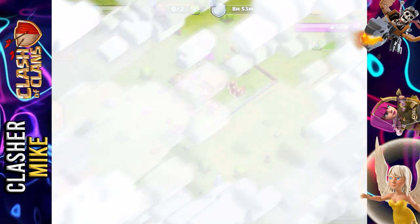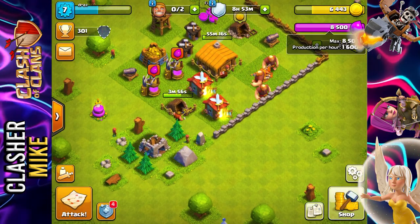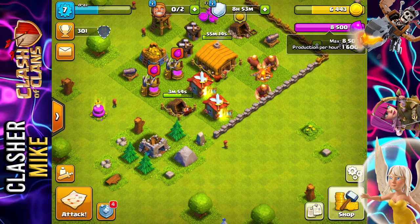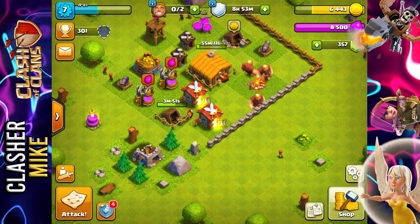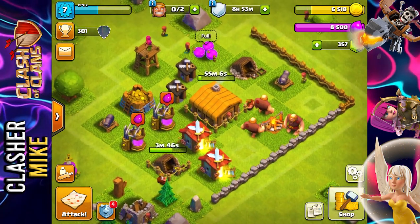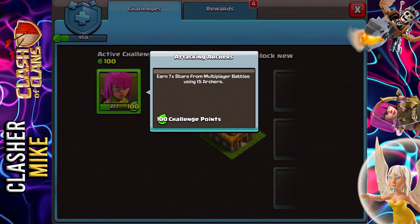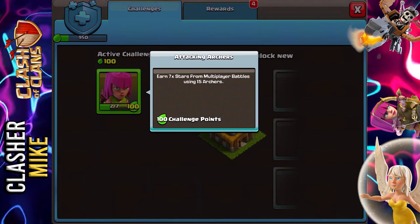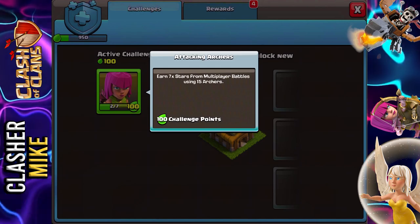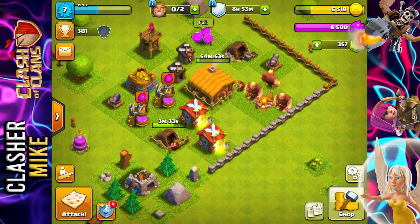And there we go — three stars, easy peasy lemon squeezy! Look at that loot for such a low-level base. It's literally as if I had a 12 million resource storage and filled it with 6 million elixir — that's crazy. We also need to win seven stars in multiplayer battles using 15 archers; the only reason I want that is for the 10 gems on this account.